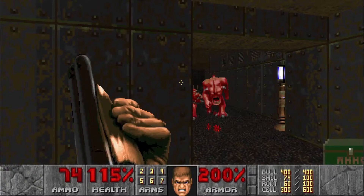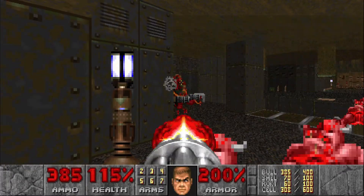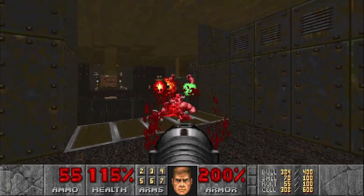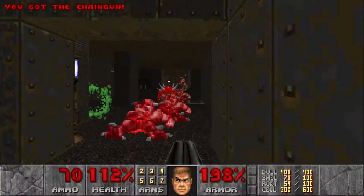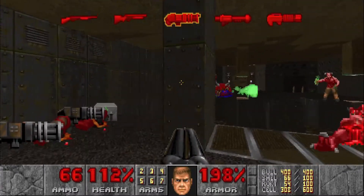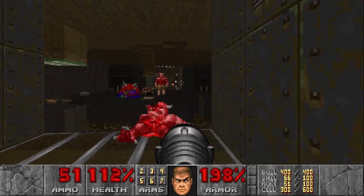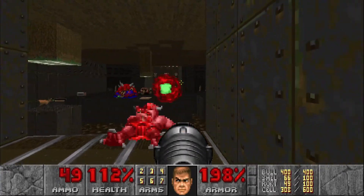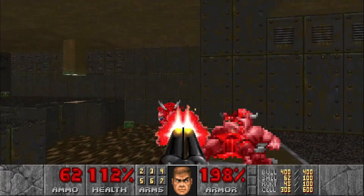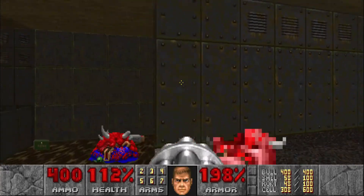First off we have a couple of pinkies on the left, then two chain gunners, and then there's two cacodemons and two barons. We're going to try and not wake up the cacodemons and take out the barons. Looks like we woke one up and took some splash damage. Let's finish him off with the super shotgun and then wake up this one, then drop down and take out a couple of chain gunners.